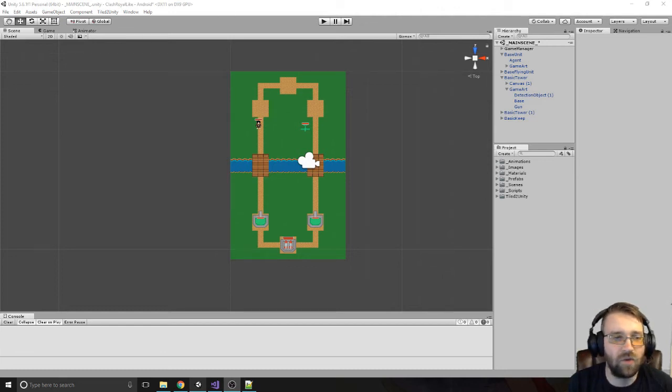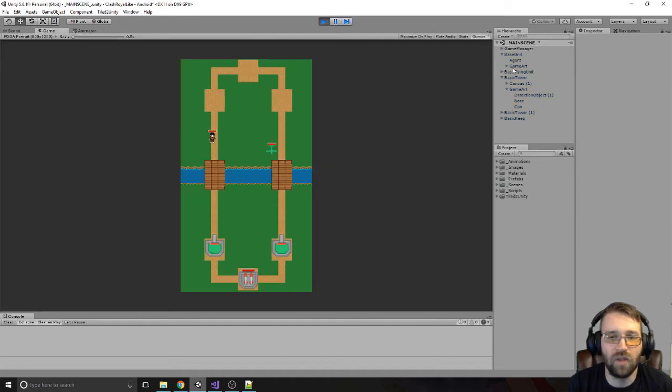Hello everyone. This will be my next part of my 'Let's Make a Clash Royale-like Game in Unity' series. In our last one, we got it all working with our new game manager script — our guys going down, starting to attack, and after they're done it finds the next target and attacks that as well.